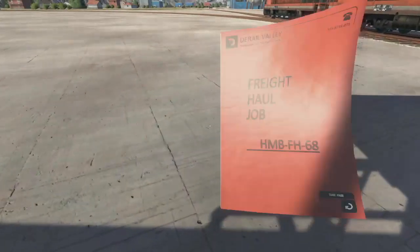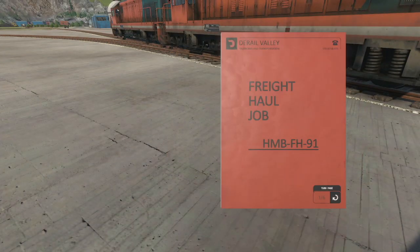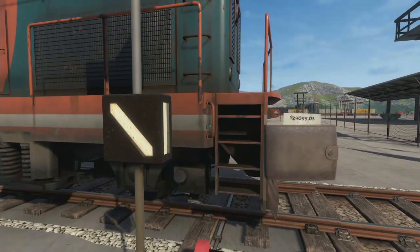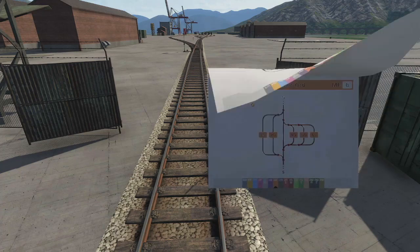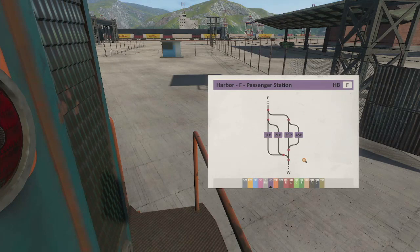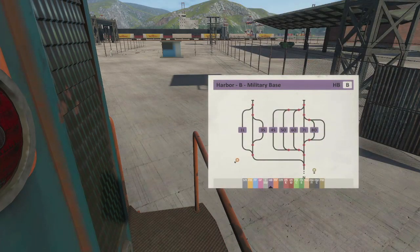So we want this one — it's a B80. And here's the other one, a B50. So B80 and B50. Where is the harbor? Okay, we're at it. Military Base — 50 will be straight left, left, right.